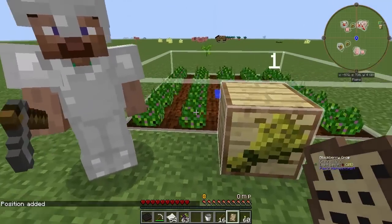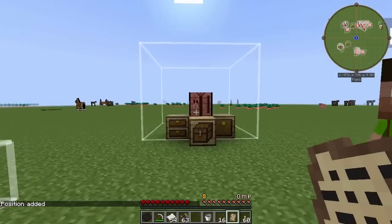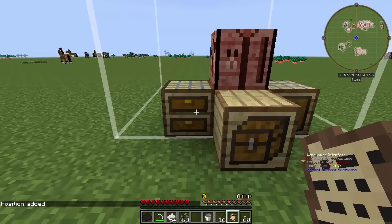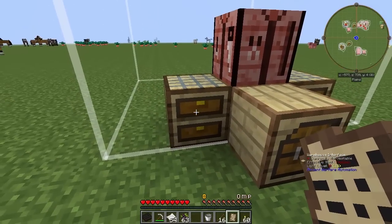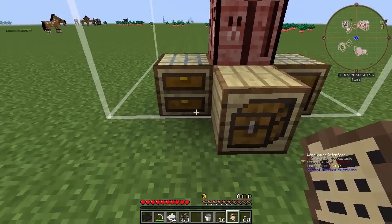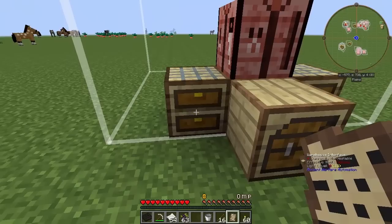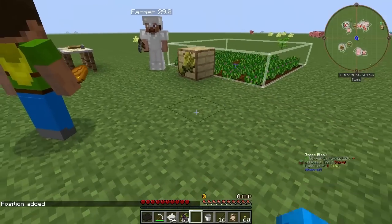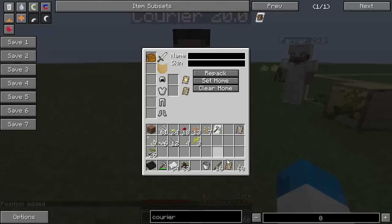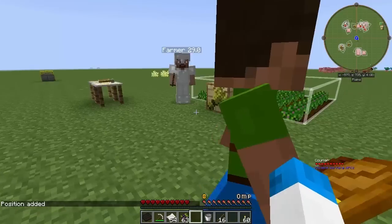I want the courier to go ahead and pick up the blackberries that are inside this inventory, and go ahead and put them into the warehouse that's available in this mod. You've got to do it on the warehouse interface — I was trying to do it on the control block, not sure if that works, but the warehouse interface definitely does. So I want to do that on the front there.